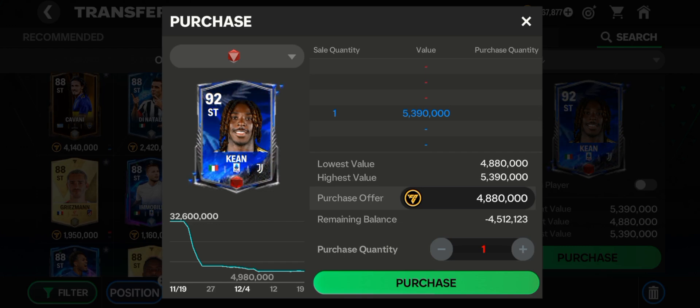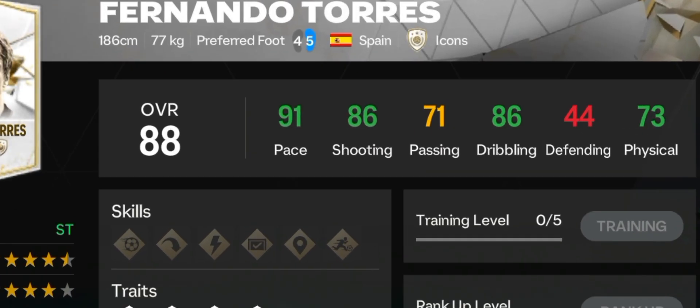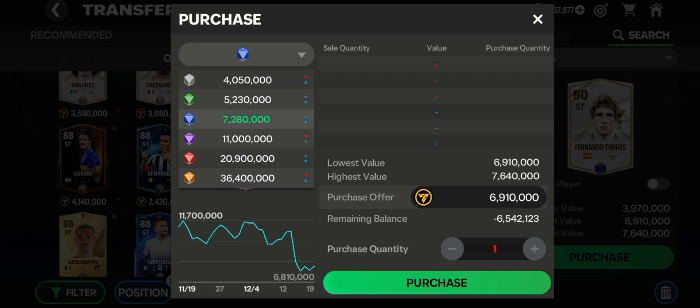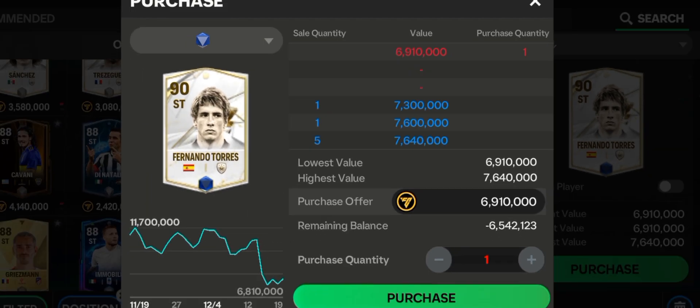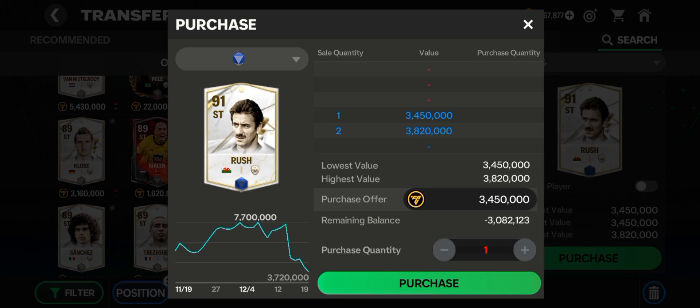Another player on the list is Fernando Torres. He has 91 pace, 86 shooting, 86 dribbling, and 73 physicals. I recommend you get the blue version of him, which costs just 6.9 million — really affordable. His stats are insane, so go ahead and get that blue version for 6.9 million.